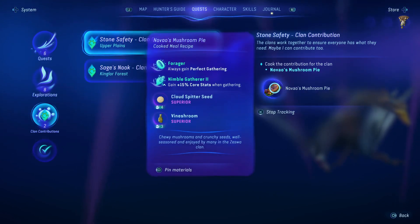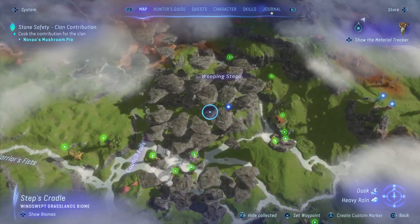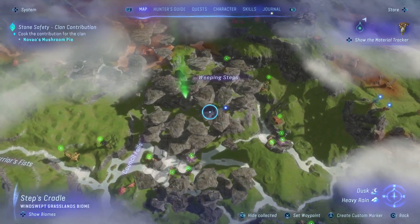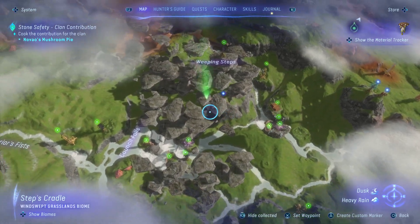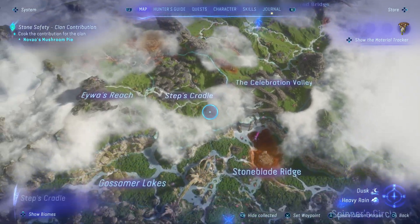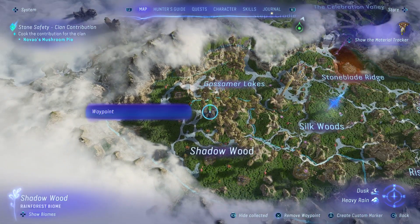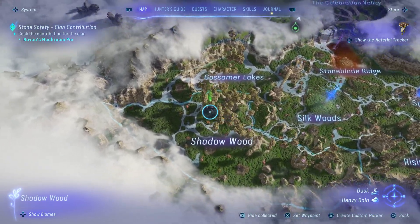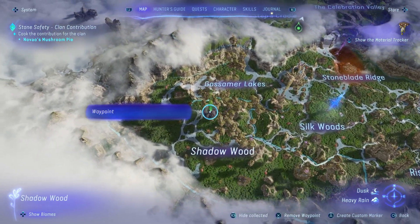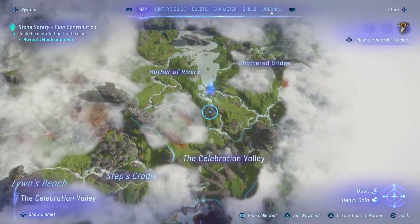The cloud spitter seed I've only just found and haven't done a video on it yet, but roughly on the map it is below this location here. You'll find them - just activate them, let them spit out, and then try to find where they go. Vineshroom is typically found more commonly above the Shadow Wood on these floating mountains, somewhere around there, rather than on the opposite side above Gosmolakes.